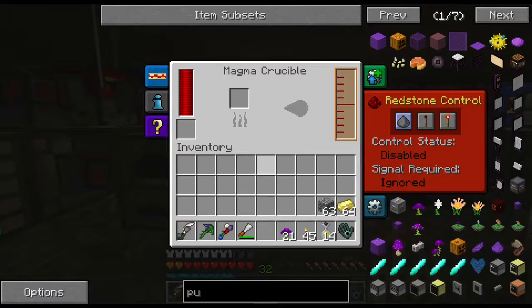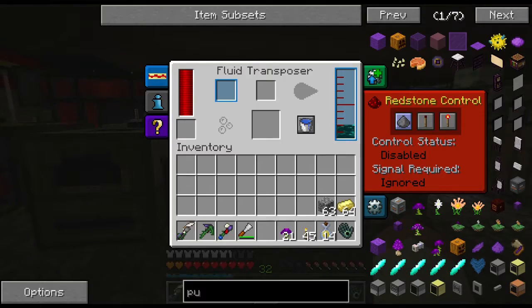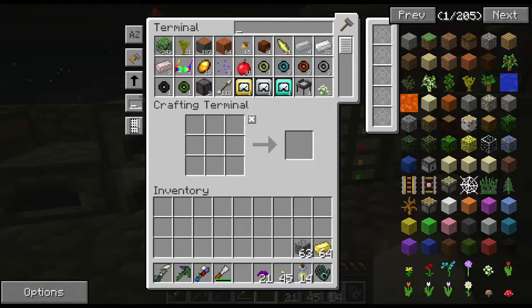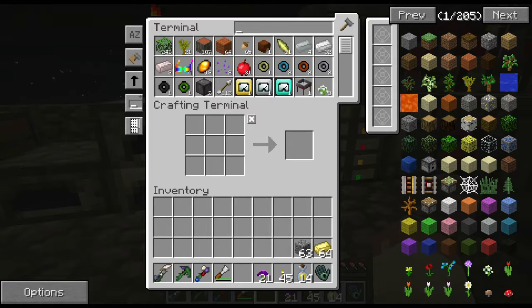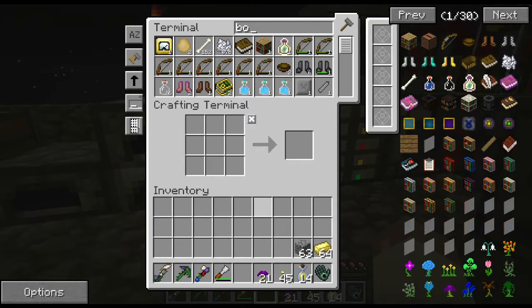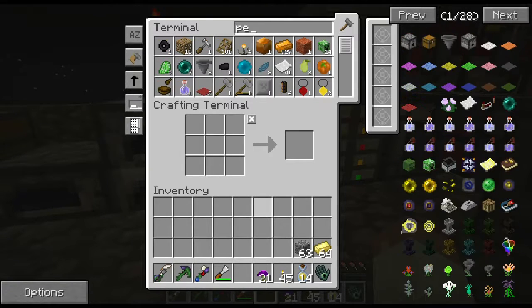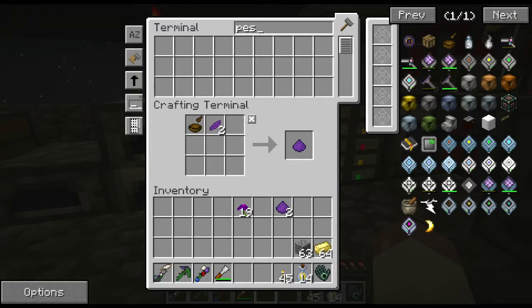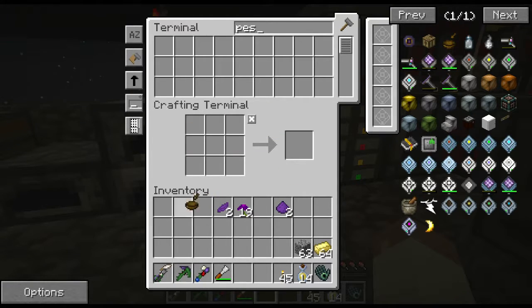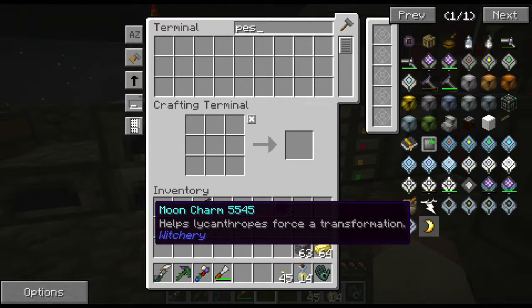I'm getting really low on ender pearls because I've got them all melted down into tesseracts I was making. Ender pearls - how many do I have? I have seven. I think that'll get me by. And a bowl, or the pestle - there it is.